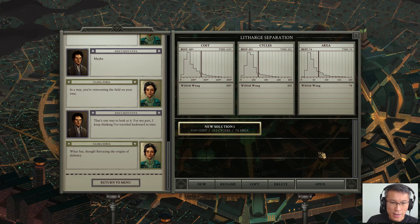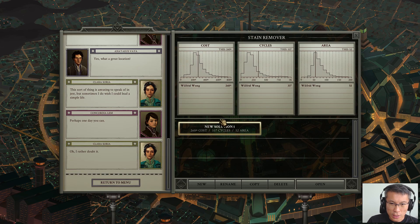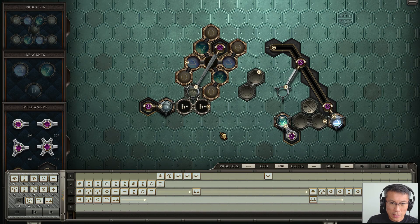Next I'd like to show you the Stain Remover. I'm doing average here — cost-wise it's about what the majority have, it's not the fastest either, but area-wise it uses less space than most. Let's go for it.